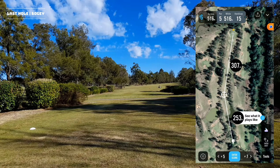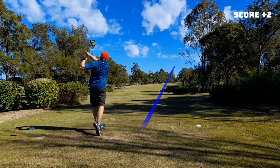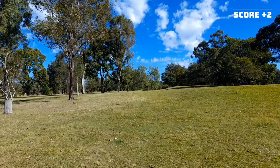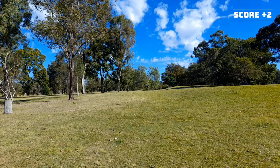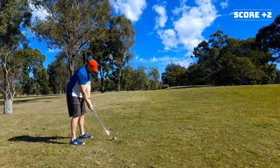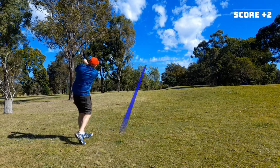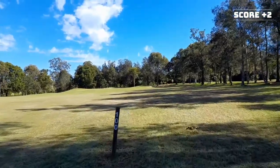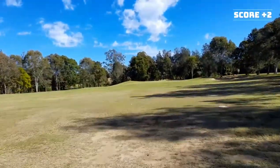Hole six, par five — 520 metres from where I am. Second shot here — I've missed the fairway left, but not in a too bad spot. I've got 247 left, going to take a 6 iron. I don't have my 7 iron, but I'm going to try and go over this tree here and leave myself a wedge into the green. I cleared the trees and left myself about 90 metres to the green.